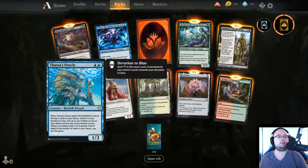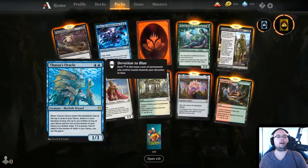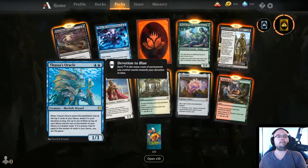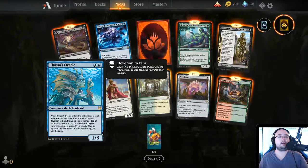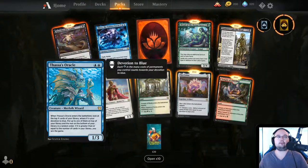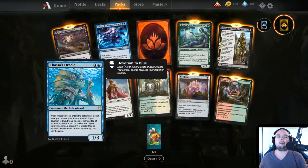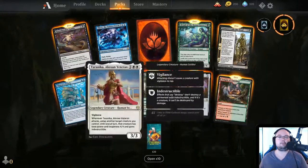Thassa's Oracle — 2 blue mana, 1/3. When it enters the battlefield, look at the top X cards of your library where X is your devotion to blue, put up to one on top, rest at the bottom. If X is greater than or equal to the number of cards in your library, you win the game! This is a self-mill card. What you could do is mill yourself a ton with other cards, play out Thassa's Oracle, and just win. I'd say 10 devotion max — getting 10 devotion is pretty impressive.